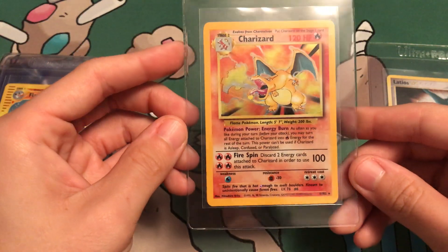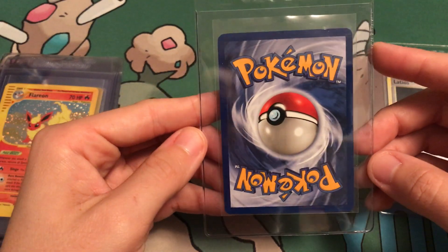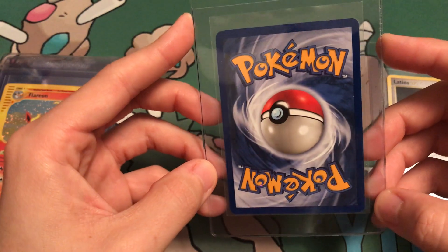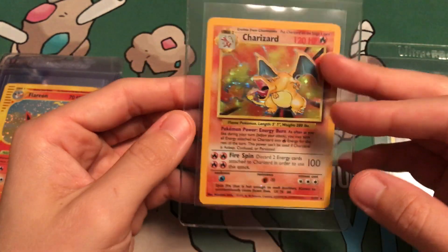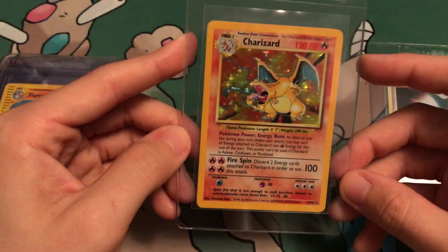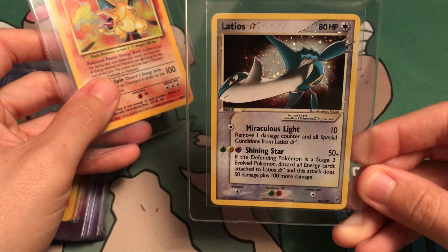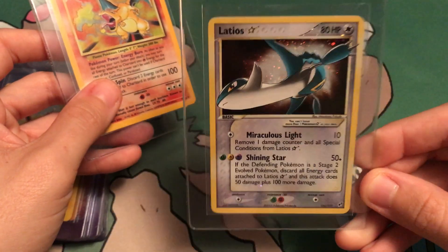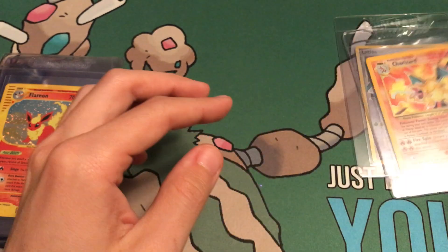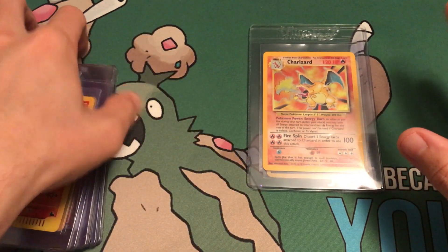Next up, we got Base Set Charizard. This card's holo is very clean, but there is some sobering. On the back there's some stuff from the case, but it looks good. I want to say it's gonna get a 9. There's a little nick here, but the holo looks clean. I'm gonna say it gets a 9, but if it gets an 8, that's okay. I think those are the two most suspect cards — everything else should be solid 9s or 10s.